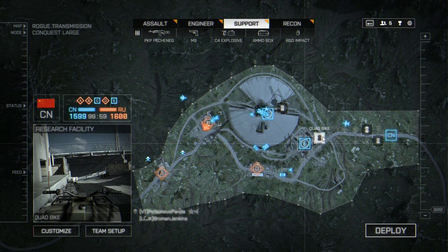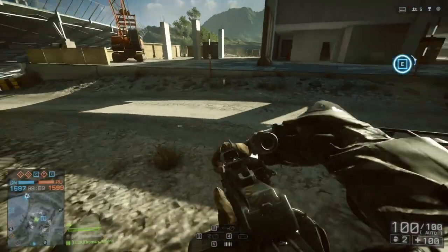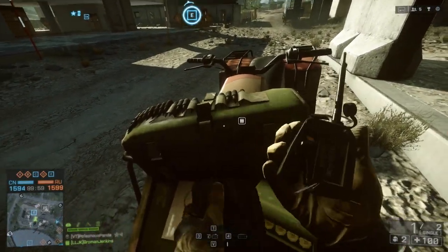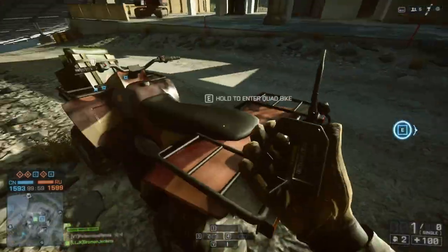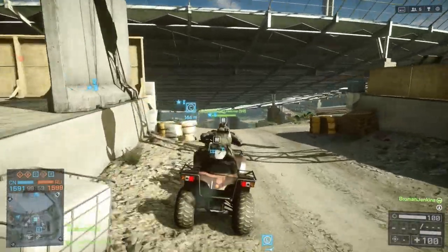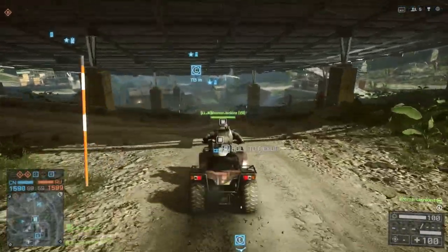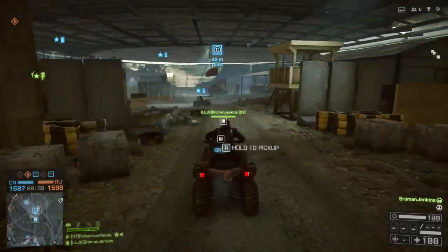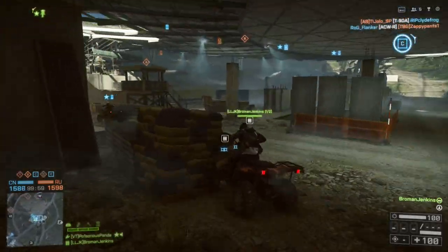The ammo pack only throws down a limited number of bullets per throw, and it takes a long time to refill explosives. The ammo box, which you see here, is basically an upgraded version of that - it refills bullets much faster and refills explosives much, much faster. By the time I get to the C point here, I'll have refilled all three of the C4 bricks I threw down early on.